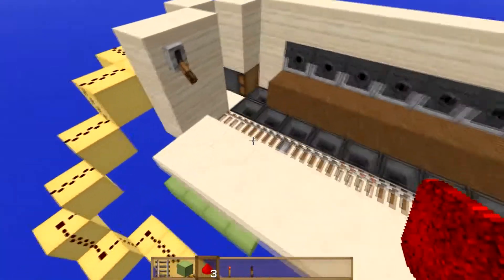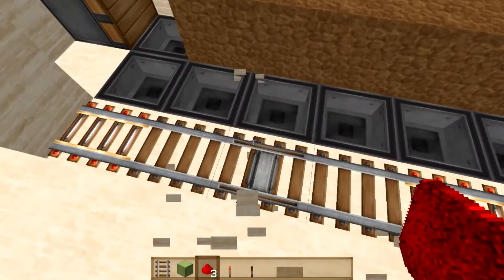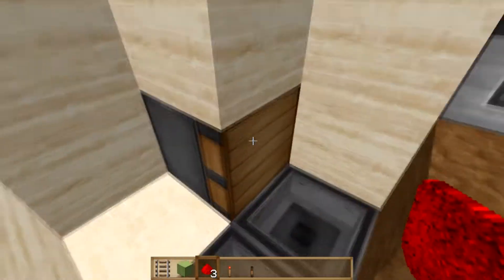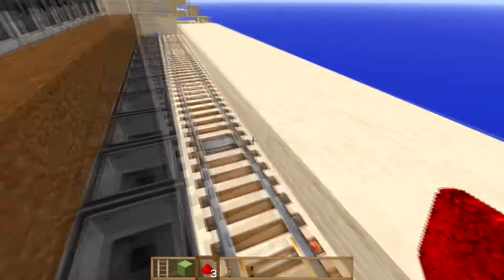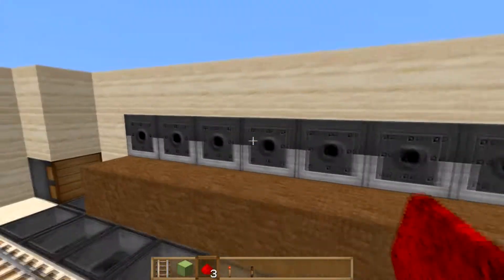That is literally it. I'm really sorry about that mistake. Basically what it was, was I'd forgotten to invert these pistons — that was pretty well the problem. And the powered rail just means that you'll go faster, which makes it more efficient.